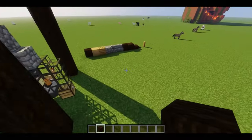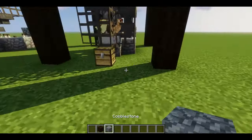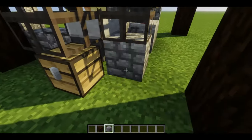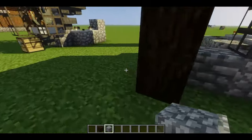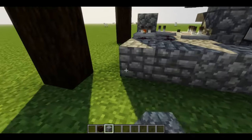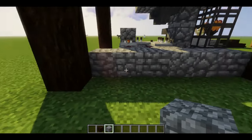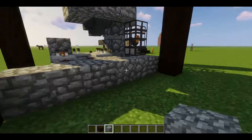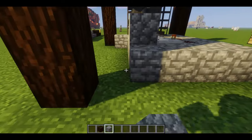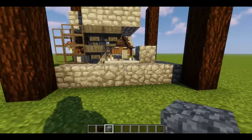Now I'm going to take this cobblestone and place it at the base, going in one, so these beams kind of give it a depth. Going all the way around with the cobble, just like that.